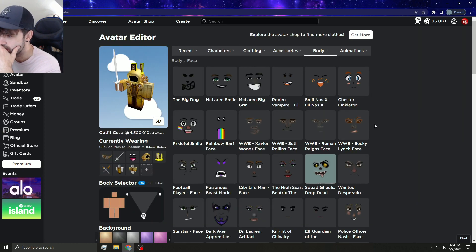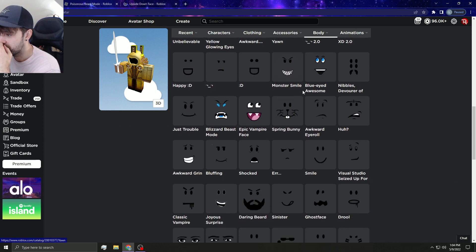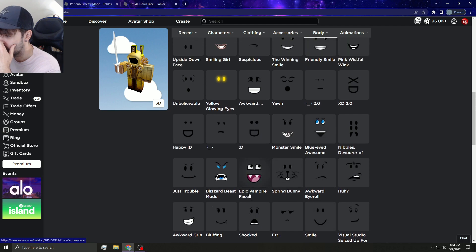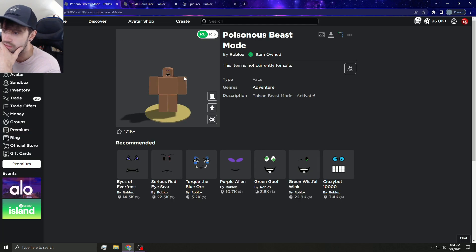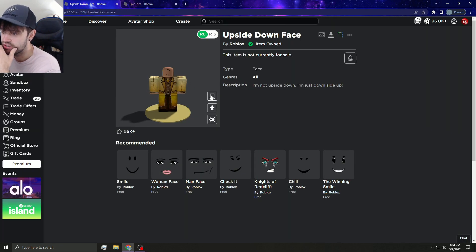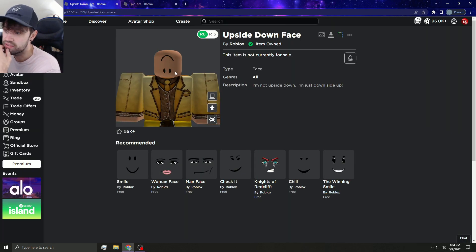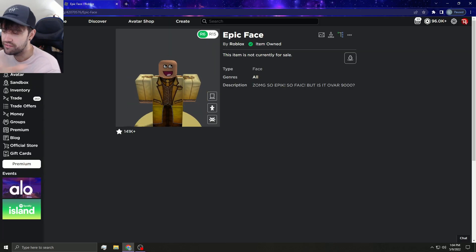For faces — this one has a lot of copies but would make a pretty good limited face. The Poisonous Beast Mode and the Upside Down Face would be fire limited items; the upside down face doesn't have many copies at all. And obviously the Epic Face — which I have on my avatar right now. That's it for the list! Hope you enjoyed. Give it a thumbs up, let me know what you think should be limited, maybe tweet it at Roblox. Follow me on Twitter at Lonwick — trying to reach 15,000 followers. Thanks, love you, peace!